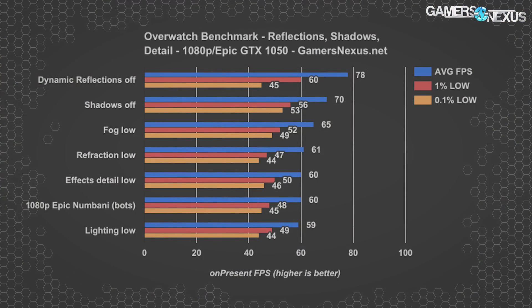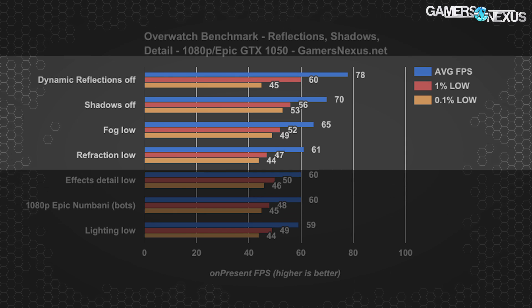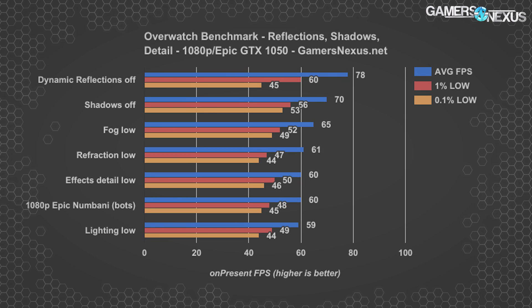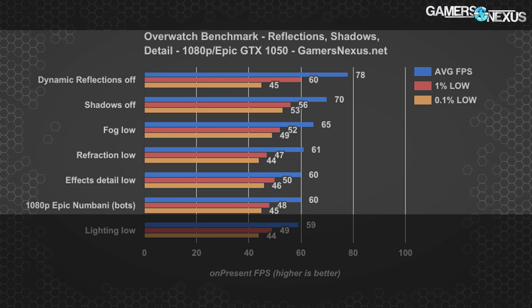We're now playing full bot matches on Numbani with otherwise epic settings at 1080p on the GTX 1050 OC from MSI, then manually tuning individual settings. As mentioned, dynamic reflections, shadows, and local fog were the top candidates for optimization. We also chose to test effects detail, lighting, and refraction, since these didn't have a real chance to affect things in the practice range but could potentially contribute to 1% and 0.1% low dips in-game. The trend seen in the practice range continued in-game, although the actual frame rates changed drastically as you might expect.